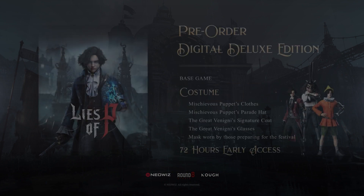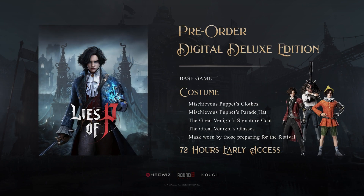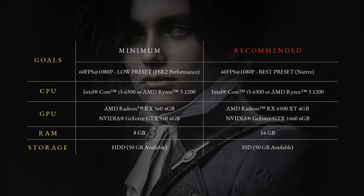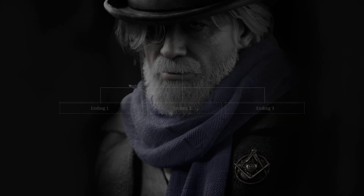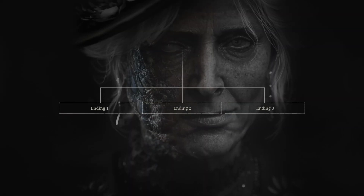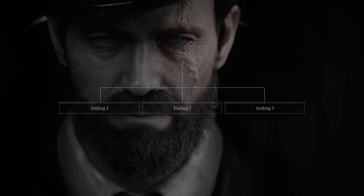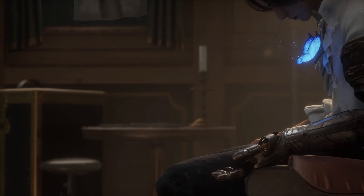Play our demo for Lies of P as you wait for your pre-order to arrive. For those who have pre-ordered, you will get 72 hours of exclusive early access, limited edition costumes, and much more. These are the minimum and recommended system requirements for you to enjoy Lies of P to its fullest extent. Lies of P aims for a game experience with over 30 hours of playtime and has multiple endings depending on the choices you make.